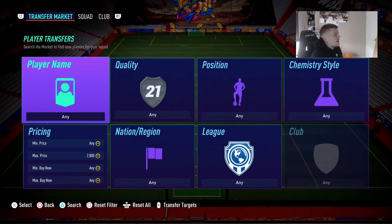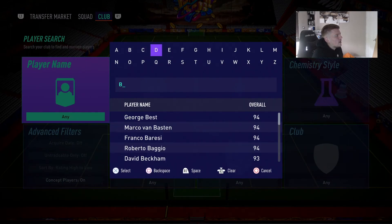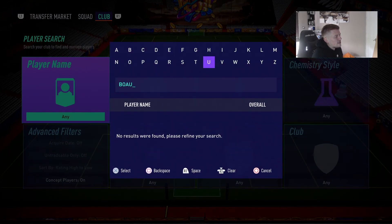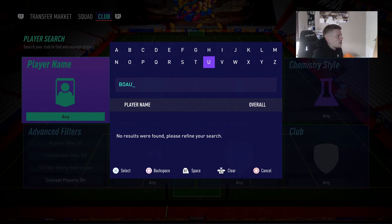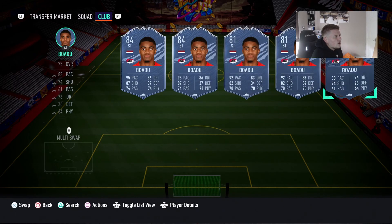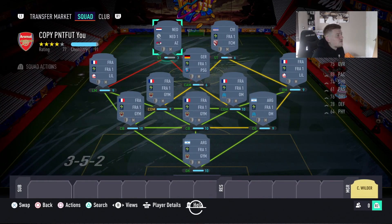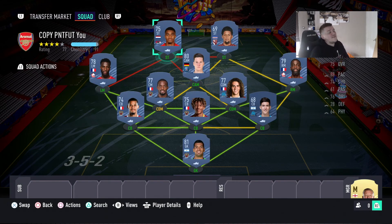The second striker is a transferred player — Wadu from AZ Alkmaar. It's going to be expensive but we don't know for sure. Looking at this team overall, I think this is the best team we've created out of the three so far — the Premier League, the Bundesliga, and now Liga 1.